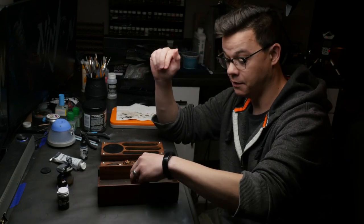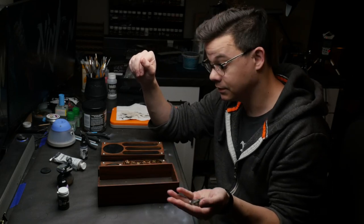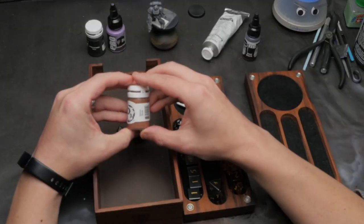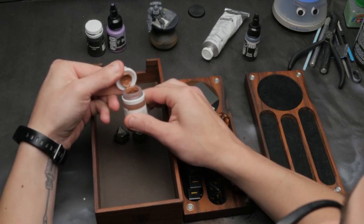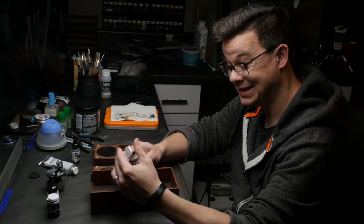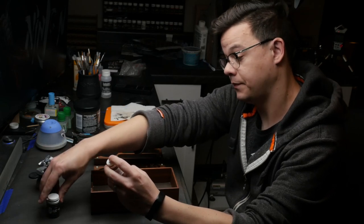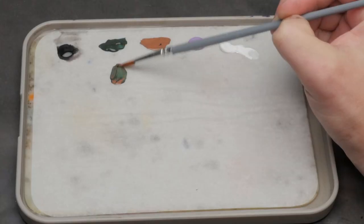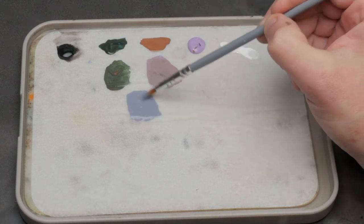We've got one more color to pick from. It's coming from rack number one. I've got 98 colors in this rack. Roll: 49. And 49 was Idrian Flesh. This one says it's a flesh tone — it kind of seems to be a light orangish brown. So whereas our Space Marine doesn't currently have any flesh tone showing, we're going to have to get creative for this.